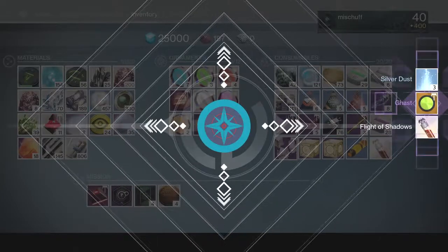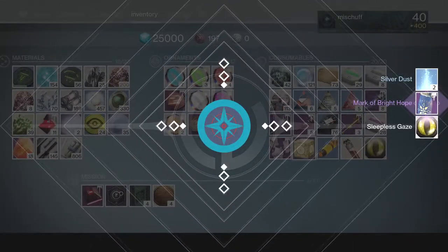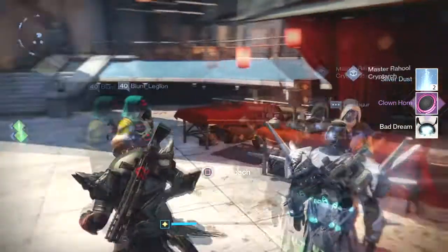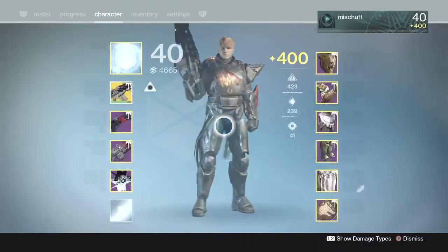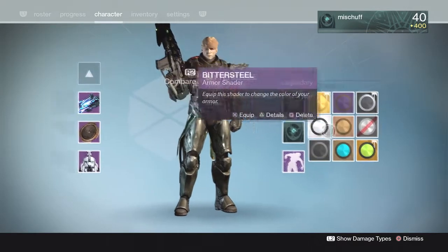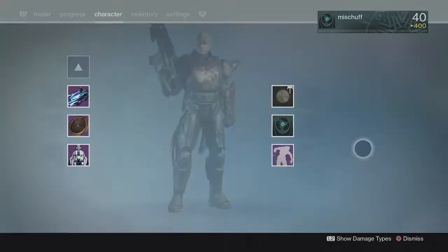We're going to open all three fast and inspect the gear we get. First up: a new shader. Next up: what's this? Mark of the Bright Hope — that's from the Dawning. And lastly: Clown Horn and more silver dust. Doesn't look like we got anything too exciting unfortunately — none of the new stuff. Let's take a quick look: we got the Dawning titan mark, no other gear, a Clown Horn — I think I already had that — and a new shader called Gassed. Let's see what it looks like... wow, that's very green. Looks pretty good with the Crota's End raid gear actually.